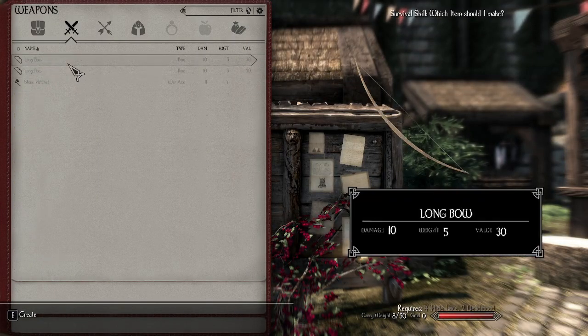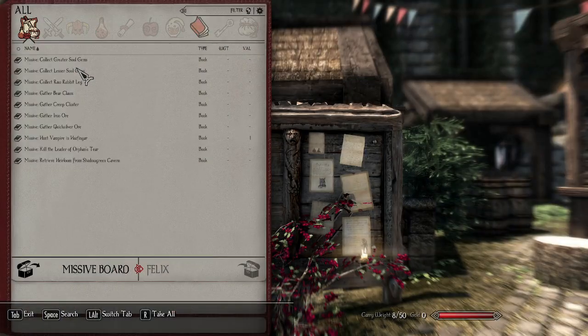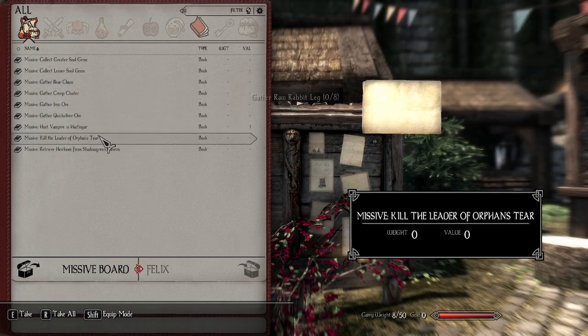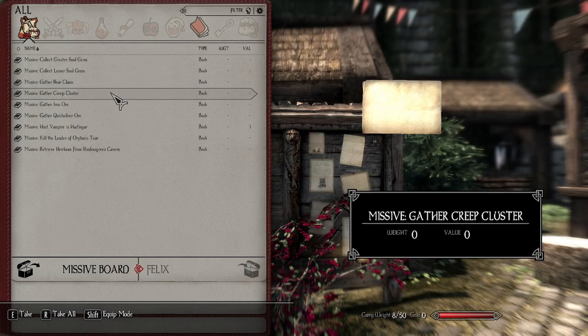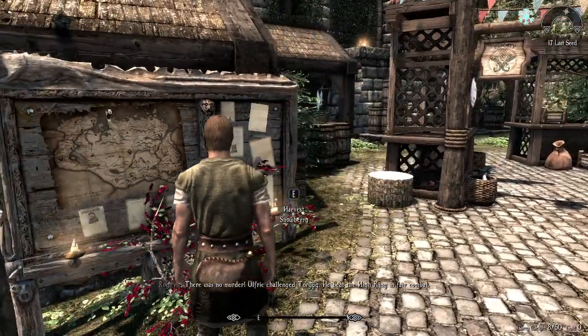Oh wait, I can craft a bow and stone arrows — those are super easy. There's a chance this might be doable. Rabbits are really hard to shoot though. Bear claws — I'm not going to take that because we need to gain a lot of experience before we can even consider taking on bears. Right now we're just going to be running our butts off from bears. I'll take the creep cluster, because we'll eventually get to the Rift and there's lots of it there.